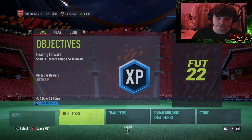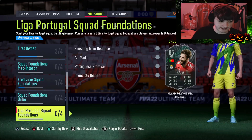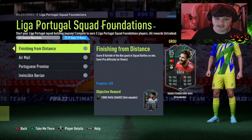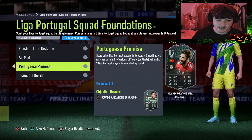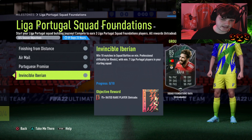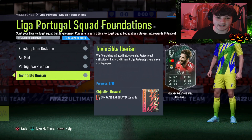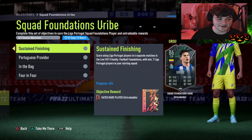That's all my tips. To recap the objectives: score eight outside-the-box goals - can be with literally anyone, you can get four or five done in one match; assist eight goals with crosses using League of Portugal players; score with League of Portugal players in eight separate matches; and win 10 matches to get the Rafa card - that'll take around two to two and a half hours. Hopefully this helped - drop a like and subscribe. We'll get an objectives guide out on the next card as well - it's been your boy Davis, see you later lads.